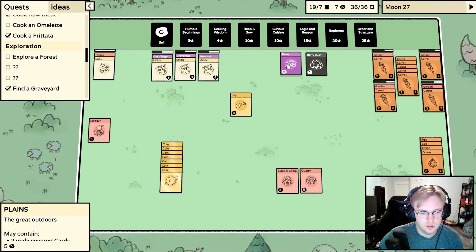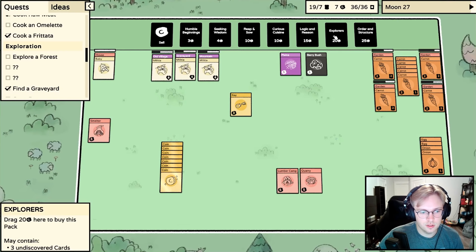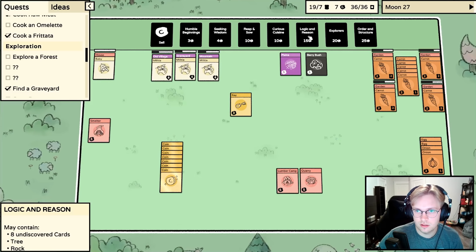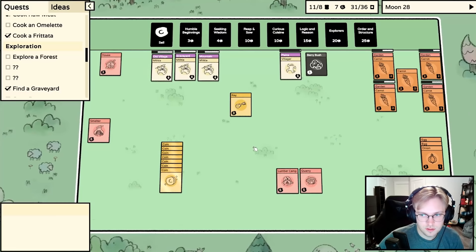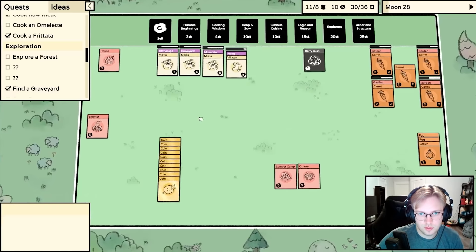The Plains still has undiscovered cards. We have a lot from Logic and Reason still - eight undiscovered. There's a village well. Feed the villagers - everyone was fed. Let's sell the key; I mean, keys are probably important but I like just having money to buy a new pack.